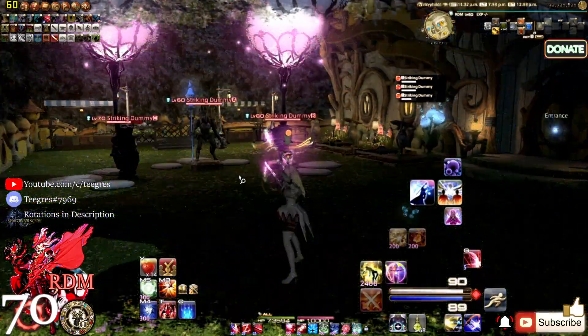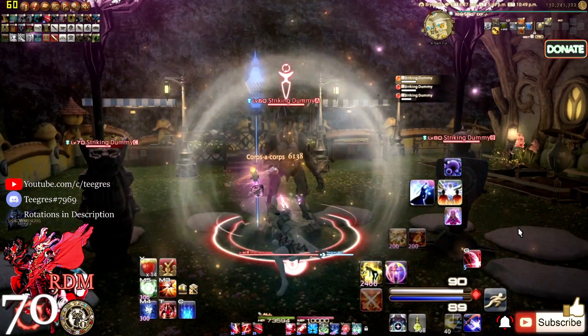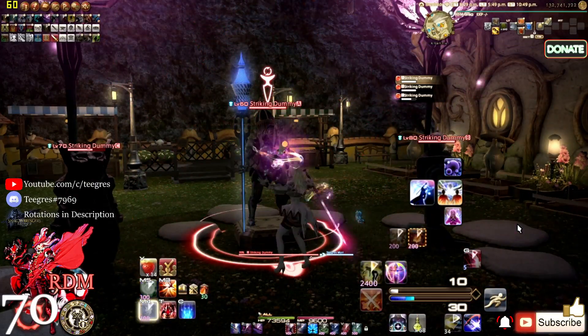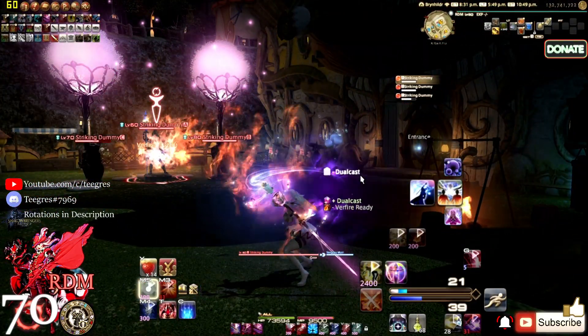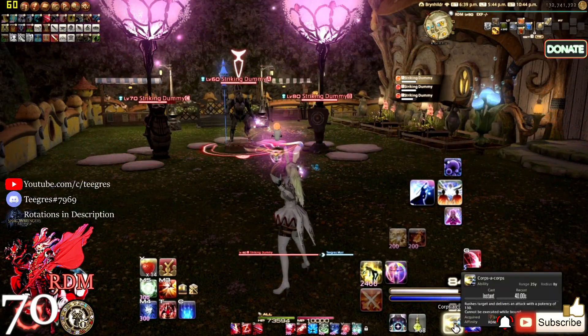At level 68 we get Verflare, which deals magic damage with a potency of 600. It is instant cast with an off-global recast and an MP cost of 400. When Verthunder procs it switches to Verflare, increases black mana by 21, and has a 20% chance of becoming Verfire Ready with a duration of 30 seconds.